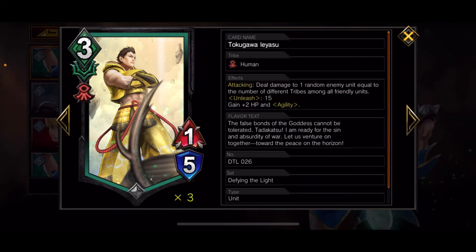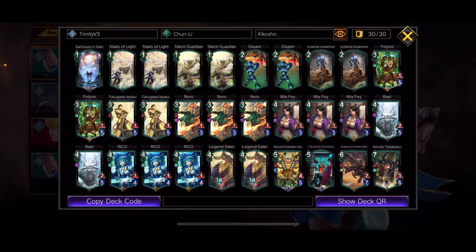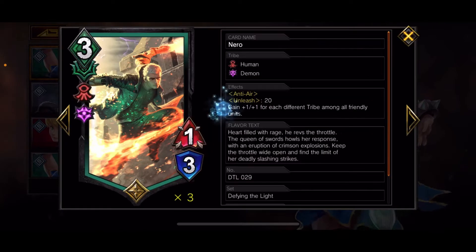Just two basic Felines: MP boost 20 when played, and if there are two different tribes on the field you gain shield. You can play any Feline here. Two of the new Yasu — he's a human, and on attacking deals damage to one random enemy unit equal to the number of different tribes on the field, so you can have him hitting for six when he attacks. At Unleash 15 he gains plus two and agility — really fast and does spread damage. The new Nero is a human and a demon with anti-air. His Unleash threshold is 20, and he gains plus one plus one for each different tribe amongst friendly units including himself — so he could go up to a 6-9, and the most I've gotten him is a 7-8.